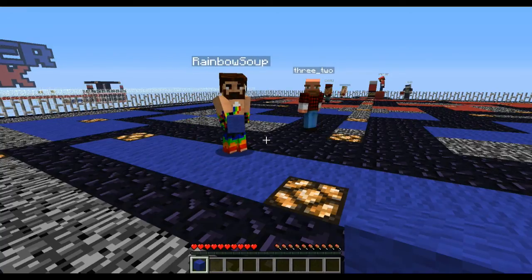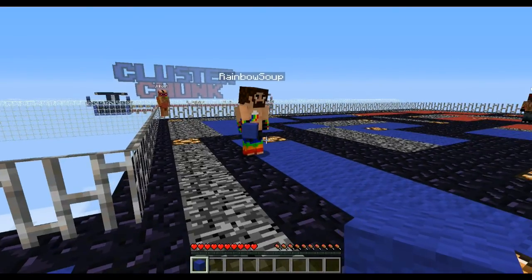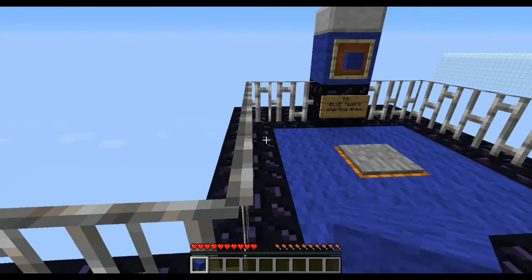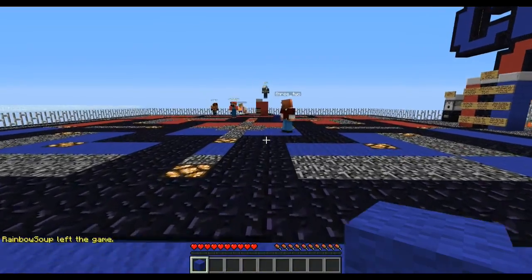The command blocks teleport you to the same block every time, so I thought I'd just make a little piston that pulls out and drops you into a lava pool or something. What you can do is have the main server spawn just immediately, or have like a conditional teleport that teleports you either to this place or to the graveyard, like a spectator box or something.